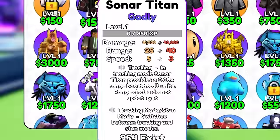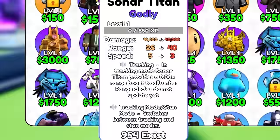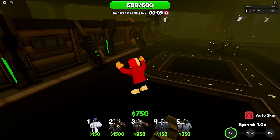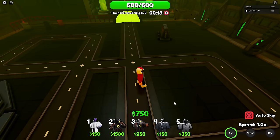Just looking at this Godly — it says Tracking: in Tracking Mode, Sonar Titan provides a 0% range boost to all units. Range circles do not update yet. Tracking Mode/Stun Mode switches between tracking and stun modes. Let's take it to Infect Town and see what these units are like. I've actually heard that this Sonar Titan is literally one of the best things in the game, so I'll be the judge.